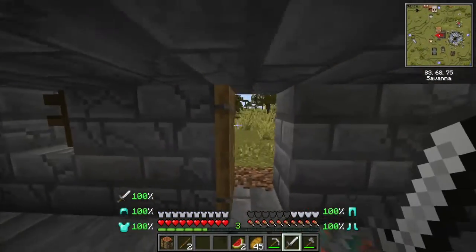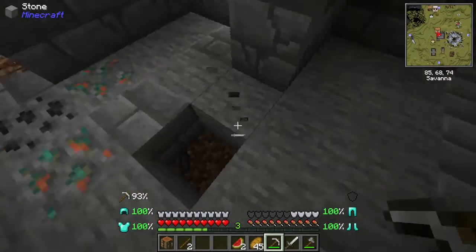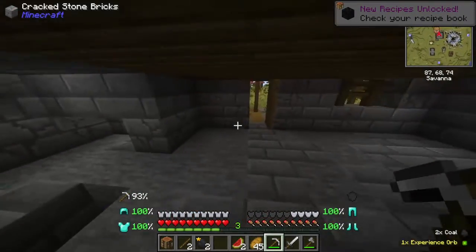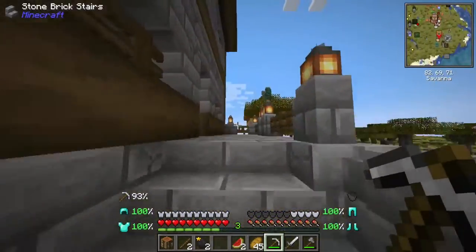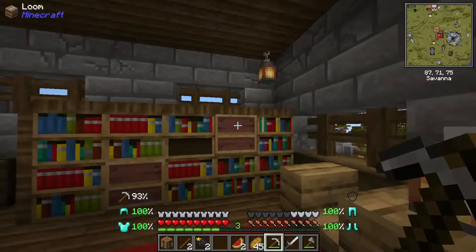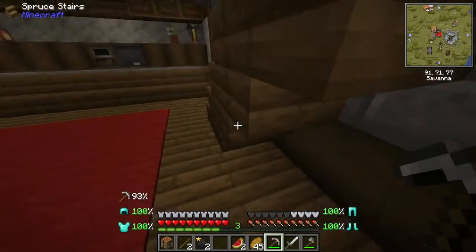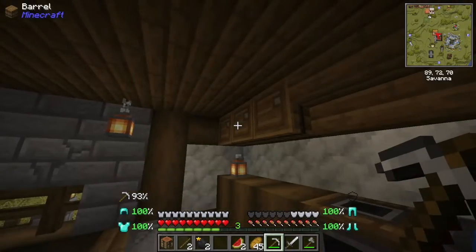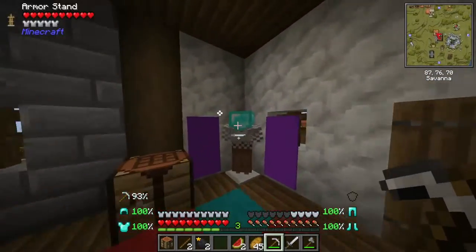There's some ore in the ground — I think this is supposed to be coal. Yes, it's an alternative texture to coal. 1.19 changed the texture, and this mod adds more including the original textures, which is cool. Also, using looms for empty bookshelves — that is smart. There's a smoker here too, but nothing inside.